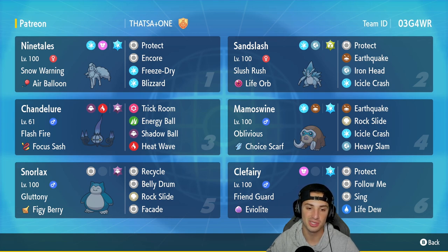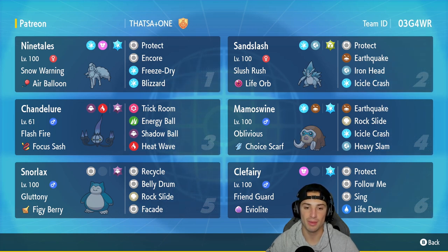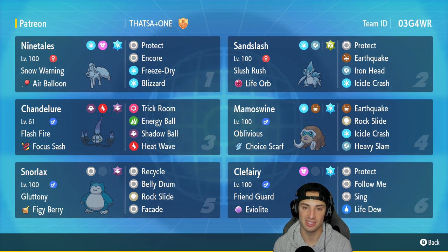Sandslash has Protect, Earthquake, Iron Head, and Icicle Crash — I absolutely love this moveset for the meta right now. In our third slot we have Chandelure, which I'm so excited to use this generation. It has Flash Fire, Focus Sash as item, rocking Trick Room, Energy Ball, Shadow Ball, and Heat Wave. In our fourth slot, Mamoswine is really powerful in the meta — it has Oblivious with a Choice Scarf, hitting hard with Earthquake, Rock Slide, Icicle Crash, and Heavy Slam.